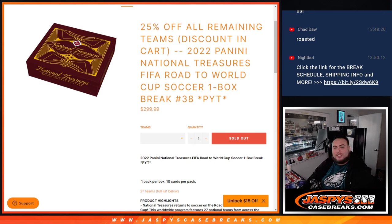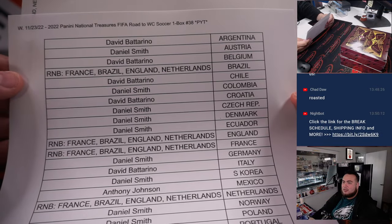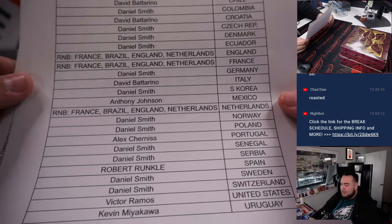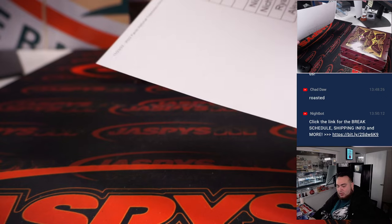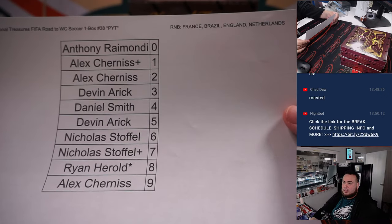What's up everybody, Jason here for Jazp's GameBreaks.com. 2022 Panini National Treasures FIFA Road to the World Cup Soccer one-box break. Pikachu's number 38 just sold out. We had 27 total spots and a little four-team RMB — Brazil, France, England, and Netherlands — and everybody else is in there. This is the sheet showing the customers' part of the RMB with the teams.